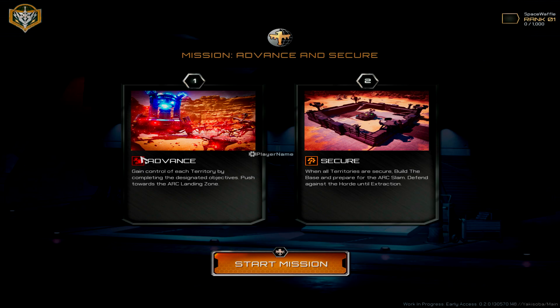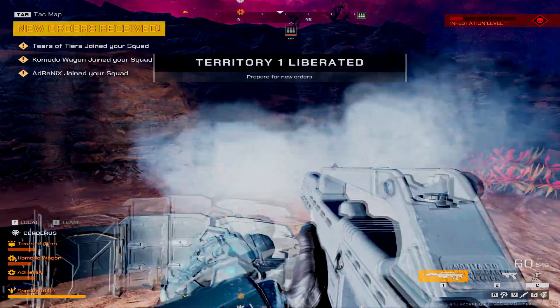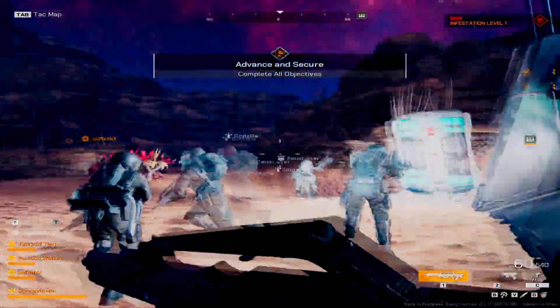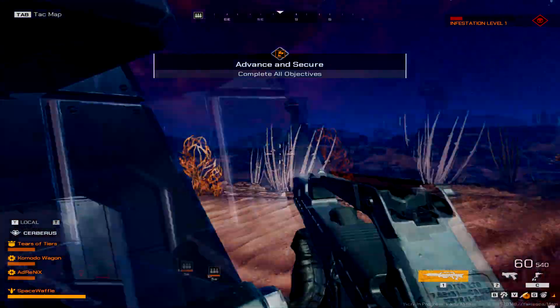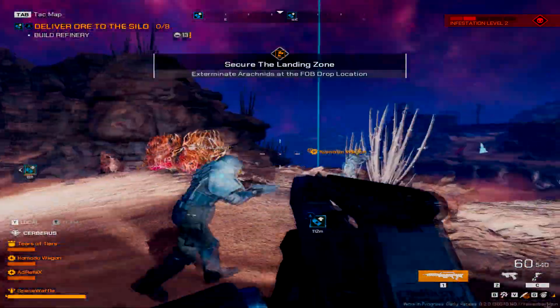Gain control of each territory by completing the designated objectives. Push toward the ARC landing zone when all territories are secure. Build the bases and prepare for the ARC slam - defend against the horde until extraction. Brimstone One, this is Vulture One, payload is loaded up and on route, stay clear of the drop zone. Exterminate arachnids at the FOB - we have incoming threats, mission is a go.